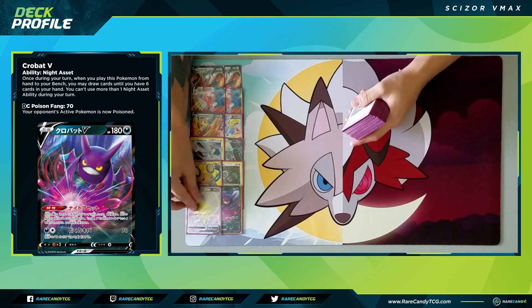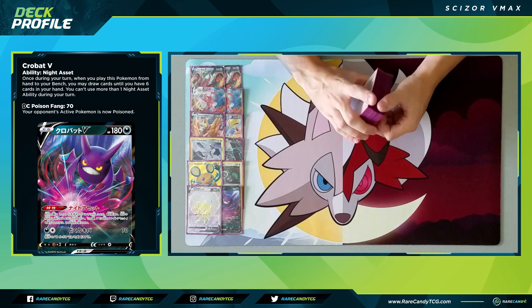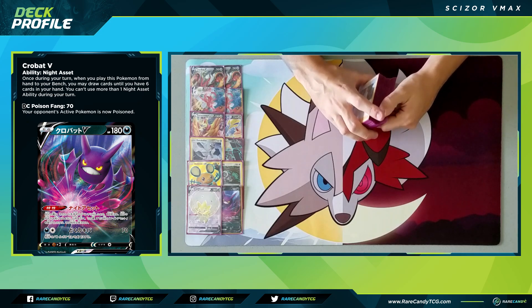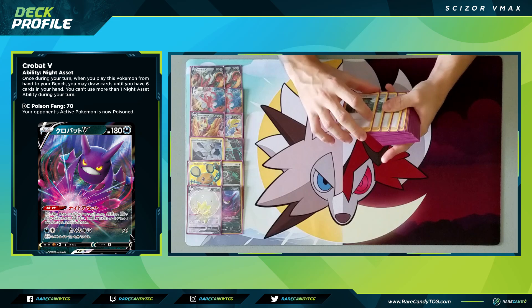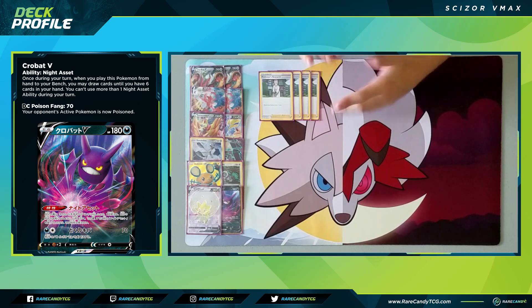To round out our Pokemon, we have one copy of Eldegoss V. Whenever we bench it, we can get a supporter card from the discard pile and put it right into our hand. It's great for getting those late-game Boss's Orders back, but also for recovering techier healing supporters like Malamar & Lana.